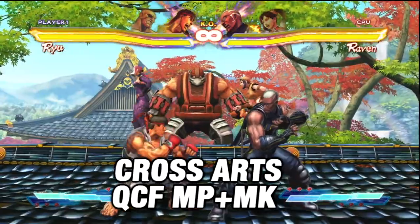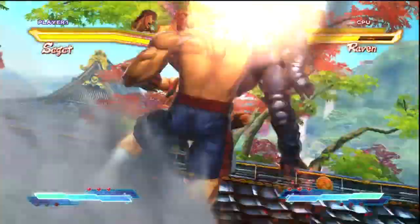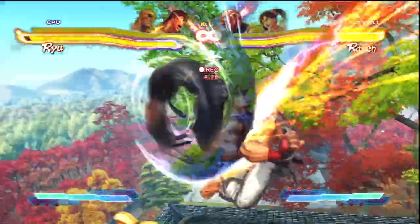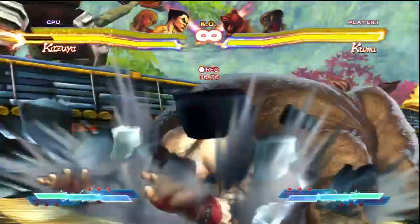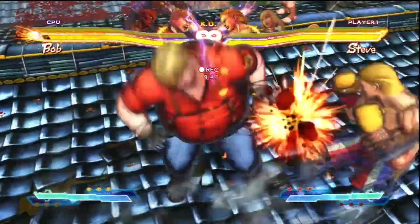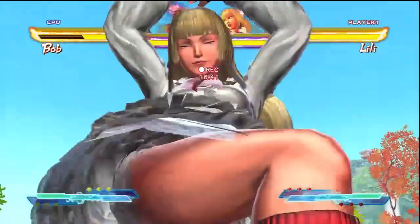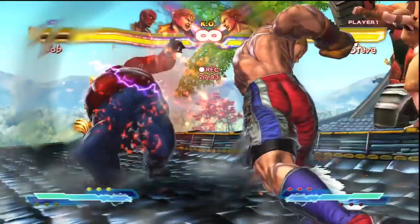Next up we have the Cross Art, which is a devastating level 3 attack that uses both of your teammates. And while being the most damaging single aspect of Street Fighter X Tekken, there are ways to optimize a Cross Art for even more damage. Cross Arts begin with an activation character and end with your teammate. The activating character's Cross Art will be a unique attack, but the ending character's will more resemble their Super Art. Depending on your team's selection and order, your Cross Arts will actually do more damage — some characters have more effective beginning Cross Arts, while others have more effective ending Cross Arts. The organization of your team can play a very important role, since Cross Arts can do 400 to 500 points of damage depending on your team.